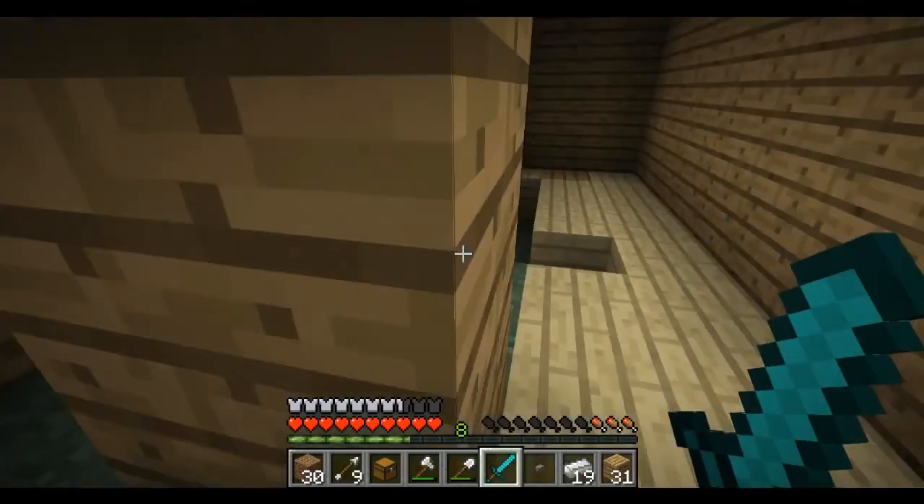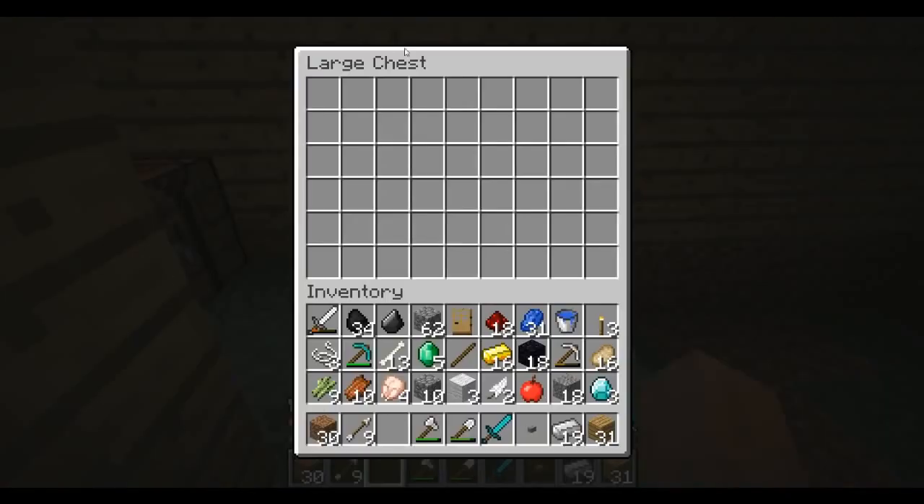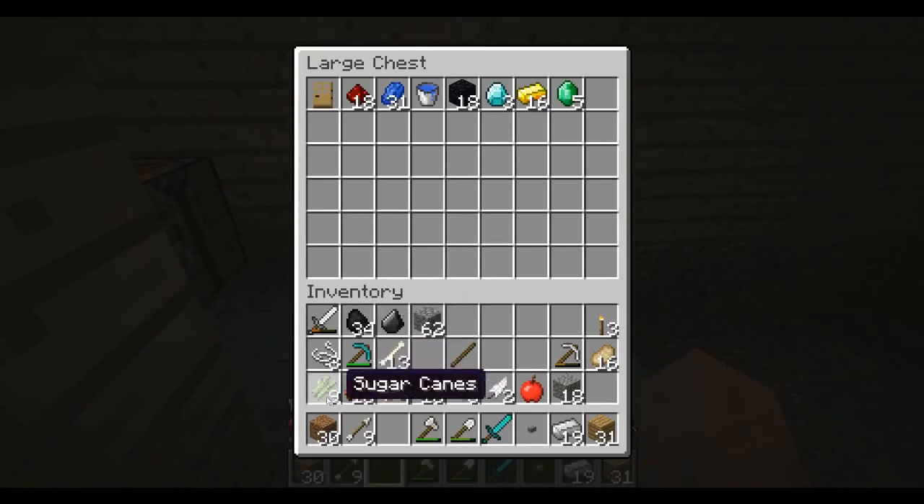I've got a second chest, put it right here, and let's store some of this stuff right now. I don't really need a wooden door, redstone, lapis, water buckets, obsidian. We're gonna make our enchantment table but we still need a book for it and we're gonna need leather, so once I find a cow I will slaughter him and we'll get that done. For now I'm gonna put this stuff away, because if I die again I'd rather not have my diamonds and emeralds on me — that's terrible.